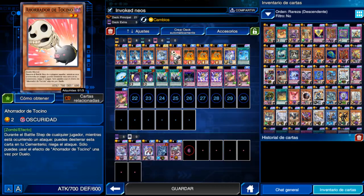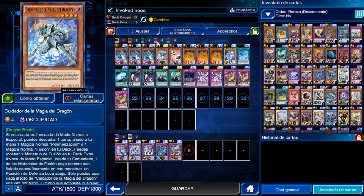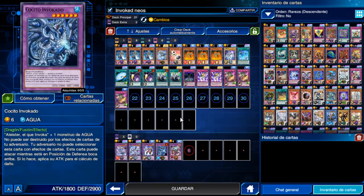En Monstruos van Neos y el Tocino, todo porque es un clásico Engine. Volcanic Shield por tres y por último Cuidador de la Magia del Dragón, este también es de estructura así que yo solo tengo una copia; si tienes más, pones más. Por último puedes llevar hasta Cocito Invocado porque está limitado a uno y no tenemos ninguna carta limitada a uno en el deck. Los demás que llevas serán dos Pulga Trio y un Caliga.